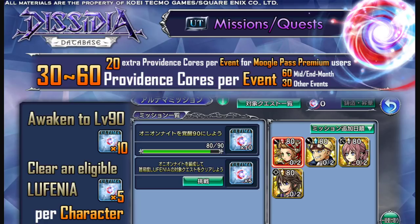Welcome back to another Opera on the Air video where we're going to be talking about the ultimate weapons missions and quests — specifically the Providence Cores, which are needed to create and limit break the ultimate weapons. I mentioned a little bit about this in my first ultimate weapons video, but I figured I'd go a little extra with this infographic done by Rem from the City of DB — shout out to him. Hopefully this infographic will give you the last bit of information you need before ultimate weapons and C90 drops to global.